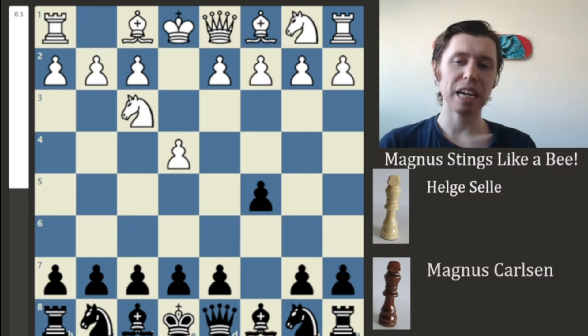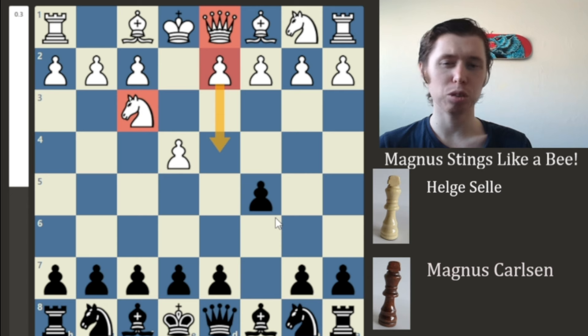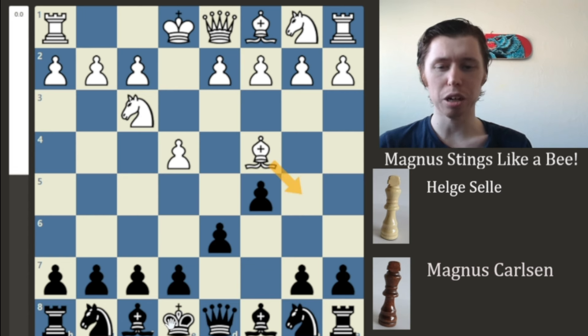Now we have the move Knight to F3, an open Sicilian. The whole idea behind the open Sicilian is that White wants to push forward into the center of the board on D4, supported by the Queen and the Knight. There's not really anything you can do to prevent this, so usually it's best to just continue your development on your own. Magnus continues with the move D6, adding some solidity to this pawn on the C5 square. Now we have Bishop going out to the C4 square, developing very nicely.